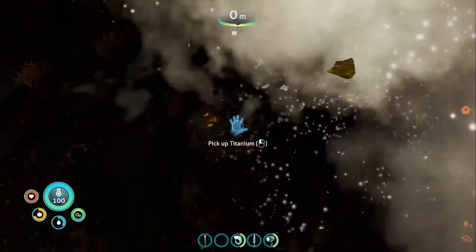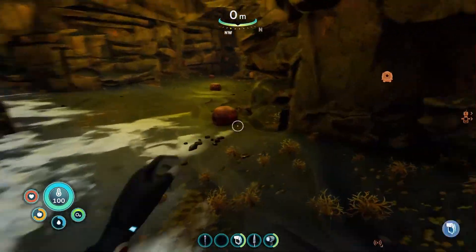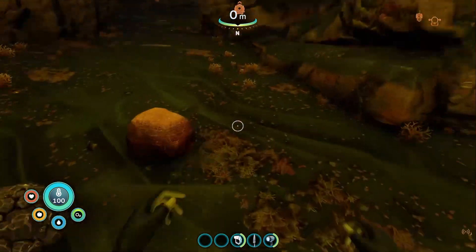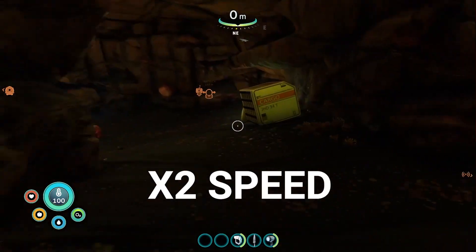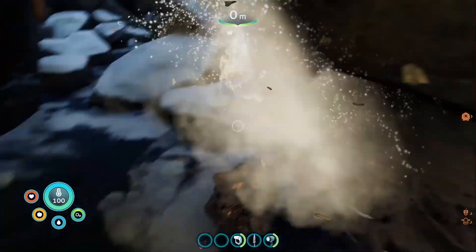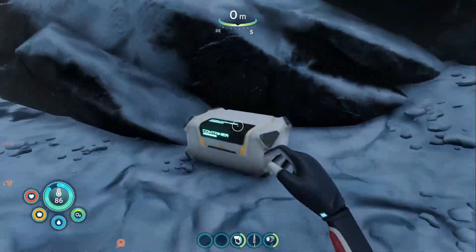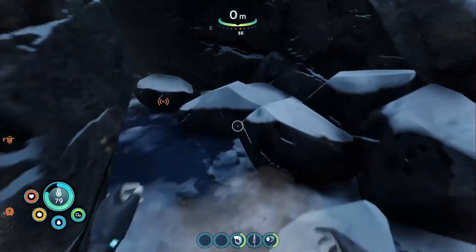More gold. There's a bit of titanium, and more gold — there's loads of gold down here. There are also some out here. In these cases you can get some food. There's a battery there that'll come in handy, and more titanium.